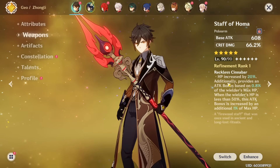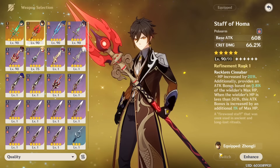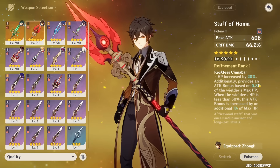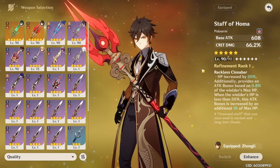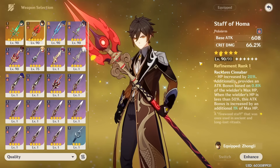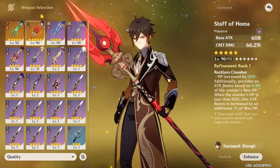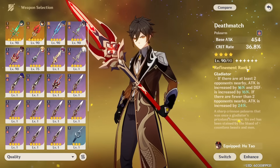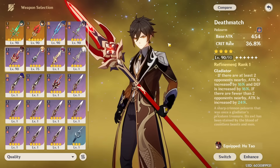Now moving on to Zhongli's weapons — once again there are a lot of really good options depending on how you play him. For a standard burst support build where you maximize both his shield and his burst damage, your best option is the Staff of Homa by far. It gives an insane amount of crit damage as a stat, a high base attack, and an effect that gives you more HP and more attack based on your max HP — a weapon made for an HP scaling character like Zhongli or Hu Tao. If you're trying to maximize damage, any 5-star weapon such as the Jade Wing Spear or the Geo polearm, or even some 4-star weapons with crit stats like the Deathmatch or the Blackcliff Pole, can be very good options. I really like the Deathmatch as a Battle Pass option, as it gives you 36.8% crit rate and also an effect that gives you some attack. Any offensive polearm can work well for a burst support Zhongli.